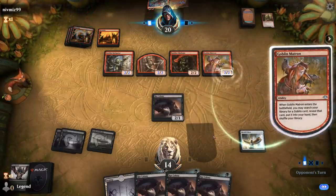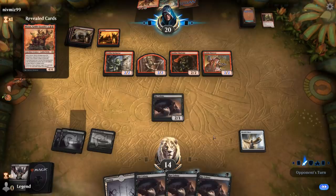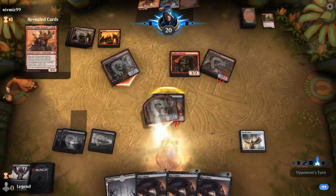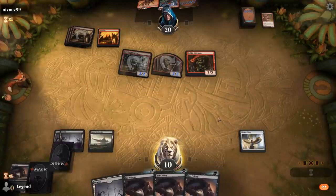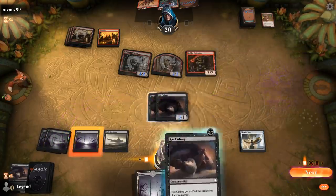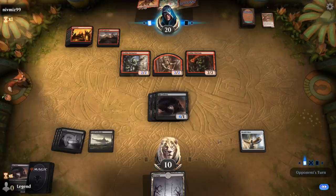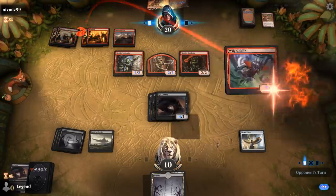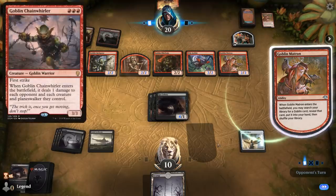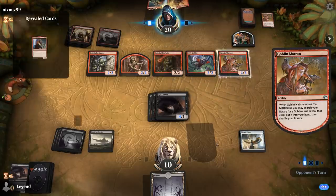Goblin Matron — probably gets Muxus here, or Krenko. Gets Muxus. Now I should probably trade. Sadly don't reveal a rat for the four rats here. So next turn my opponent can slam down Muxus. Another Matron. If they have a Goblin Chain Whirler in their deck, that's also going to be bad news. Just gets Krenko — that's already good enough here.